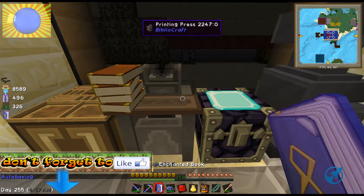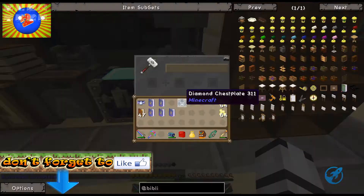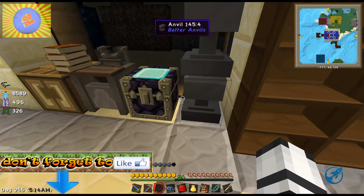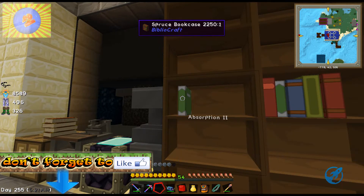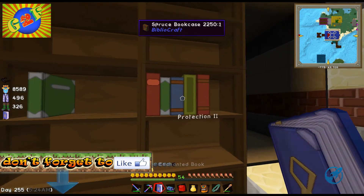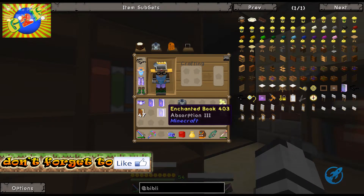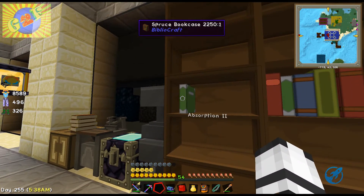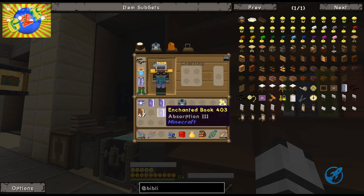Hello everybody, welcome back! M2Fun, PaoloPakman and DupBool, we are back in the mad park. Hi Dup! I'm sad... if you remember in the last episode we had some issues - Dup lost some of his items. There's protection two, is that all? Protection two books, yeah. I lost everything. Yeah, absorption two. So now I'm making a new set of armor for Dup.